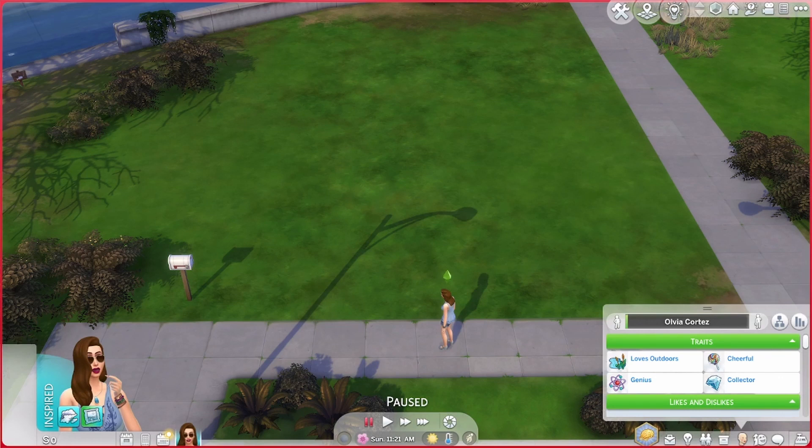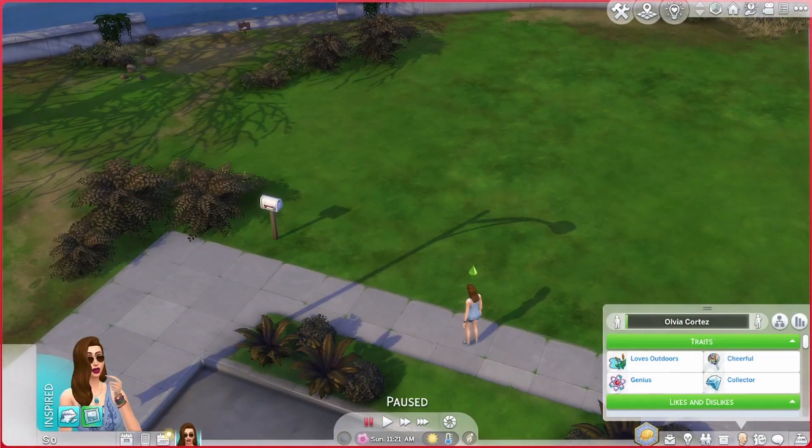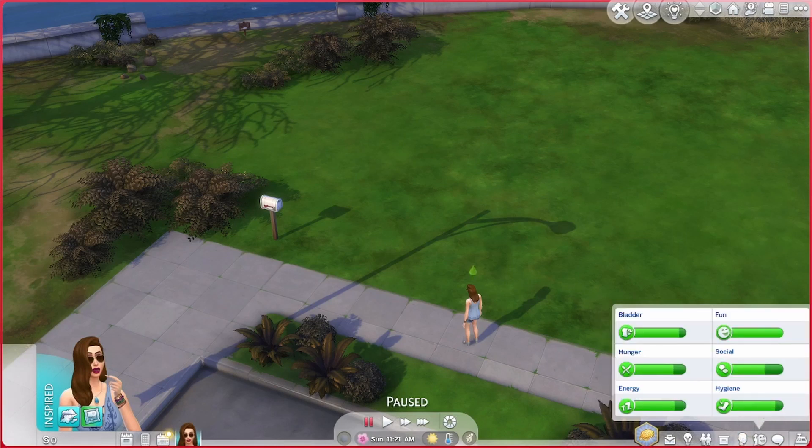You're allowed to dumpster dive once a week, so I was looking at ways to make money without having any. She's going to have to pay rent, so that will become an issue. You can dumpster dive once a week and then sell whatever you find. In order to keep her needs satisfied — because we won't be able to use the cheat needs, which is really difficult for me since that's basically my standard cheat — you go to public community lots.